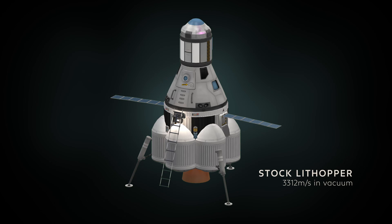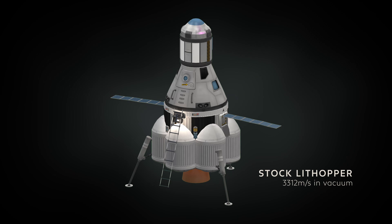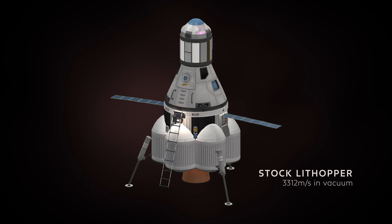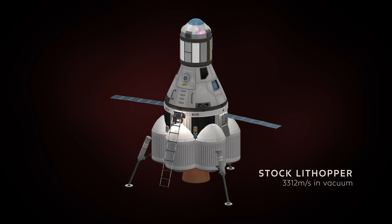We can surround it with the tanks while leaving it accessible so that the Kerbals can still manipulate it. Before closing this first chapter, I'll quote you this excellent design produced by yours truly, equipped with a rather interesting amount of Delta V. It's the kind of lander capable, if done well, of doing all the biomes of Minmus in a single mission.